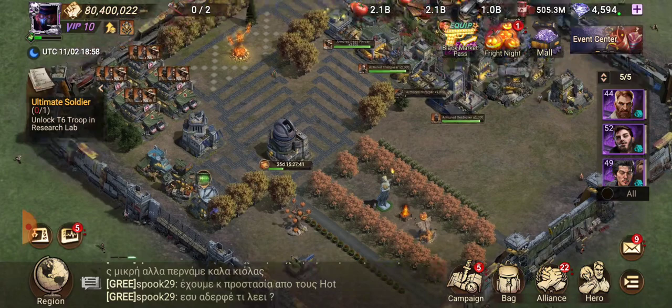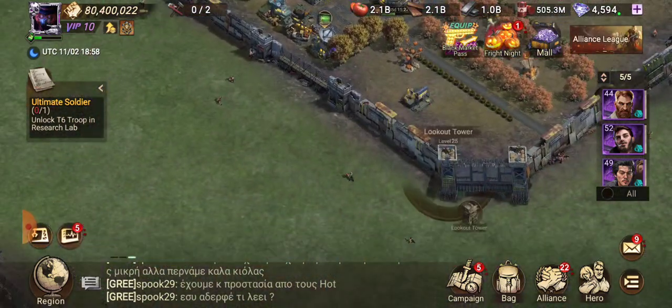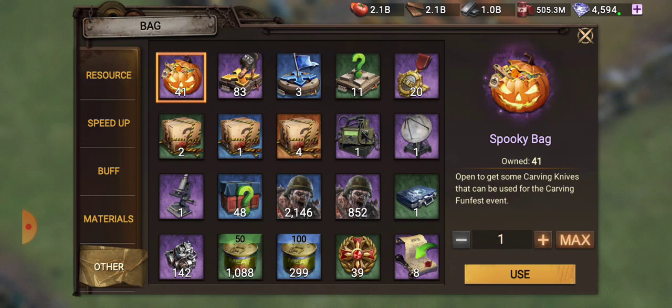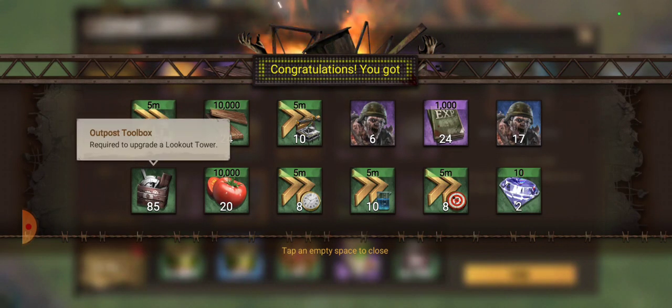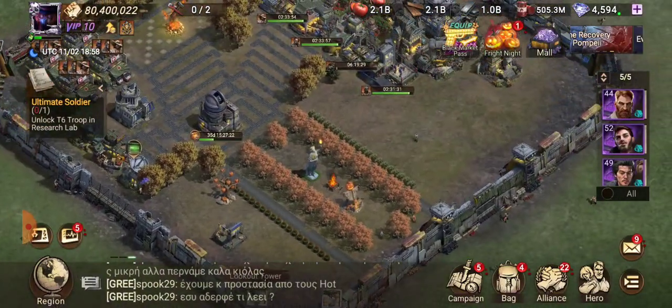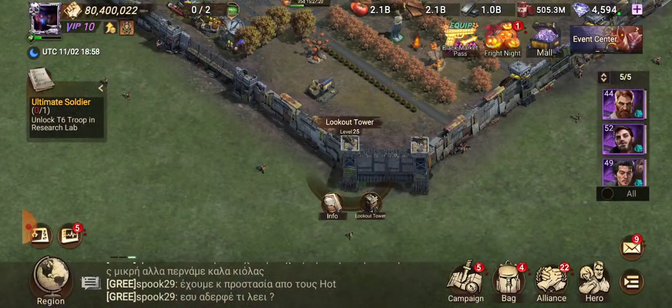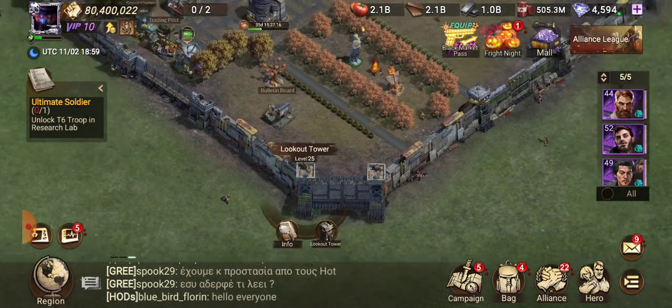You also need Lookout Tower 25, because the Battle Center can only go up to 24 without the Lookout Tower at 25. Getting Lookout Tower to 25 could take a lot of gems, or you could spend on the wrestle event and open supply chests to get outpost toolboxes. If you're not trying to play for a year or two to get Tier 6, you might just want to spend gems to level it up.